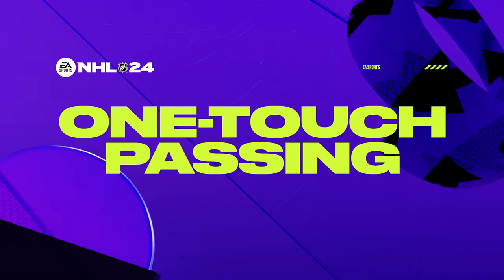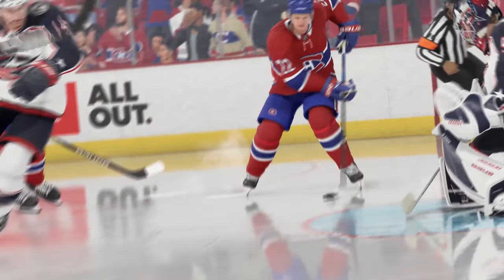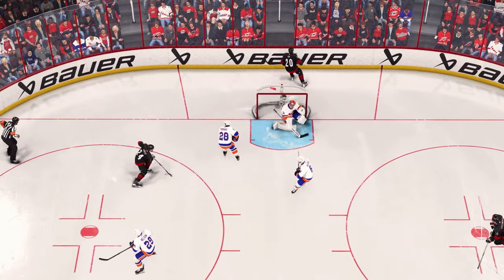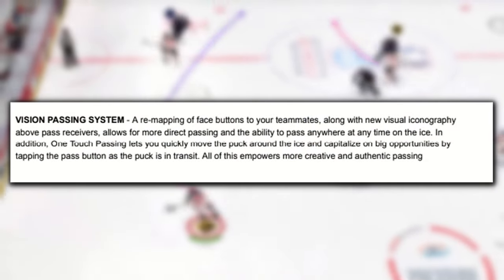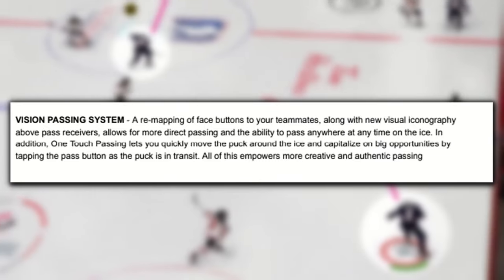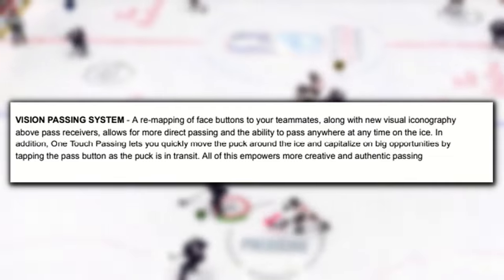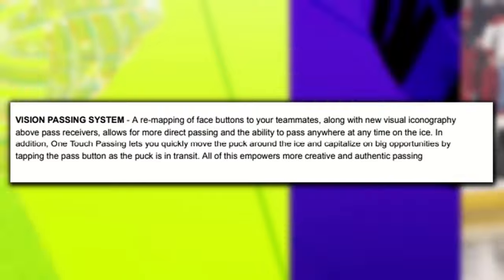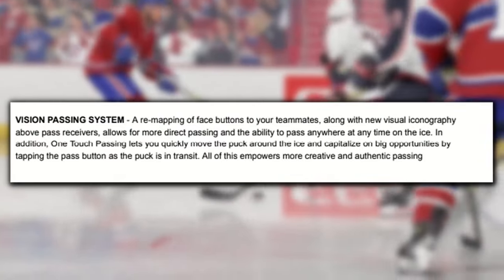We've added one-touch passing, which lets you quickly move the puck around the ice by tapping the pass button as the puck is in transit. All together, this creates so many more exciting passing opportunities and ways for players to get creative on the ice. Here's what EA had to say about Vision Passing in the press release: a remapping of face buttons to your teammates, along with new visual iconography above pass receivers, allows for more direct passing and the ability to pass anywhere at any time on the ice. All of this empowers more creative and authentic passing.